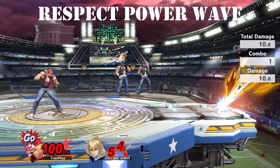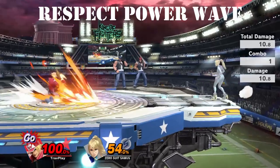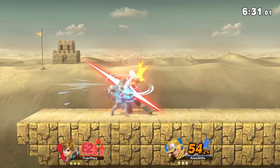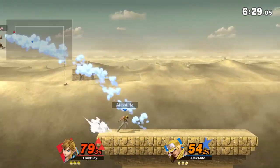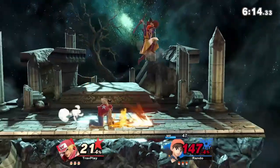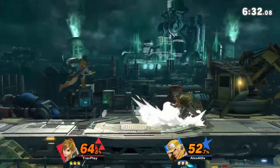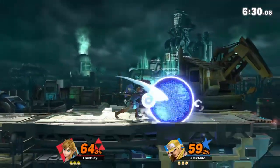Terry's Power Wave is one of his most iconic moves. Because it runs along the ground, it forces you to approach Terry from the air, which often works in his favor as he can just shield your attack and then jab you. But this doesn't mean you shouldn't jump over it. Go ahead and jump, but be tricky with your approach. Instead of attacking all the time, you can mix it up and grab.